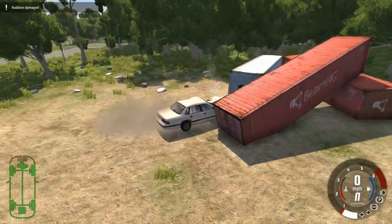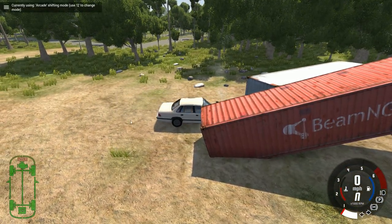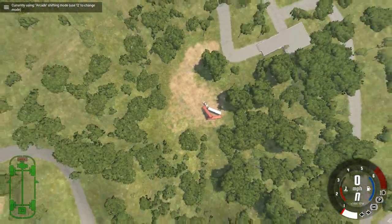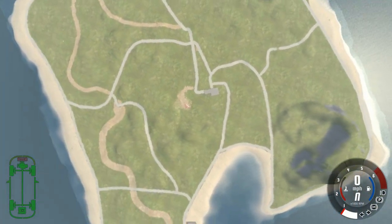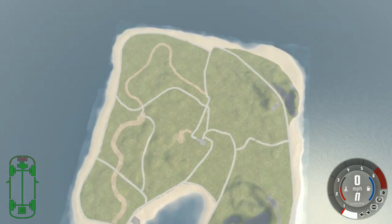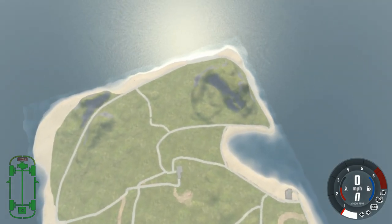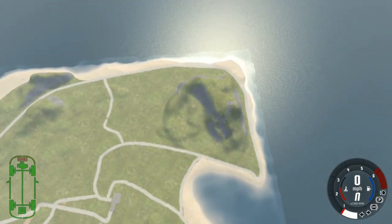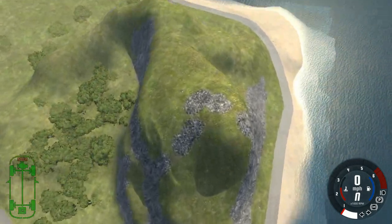I don't really want to try to drive this thing anymore. I want to zoom out on this map and see if there's anything significant we might have missed. Looking around it looks like we've driven most of the roads, although we didn't try driving on the big mountain over there. Let's fly over and teleport our car to the top of the mountain and try to drive down it.